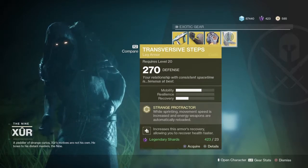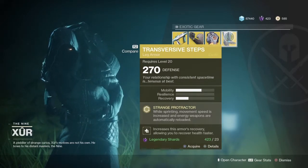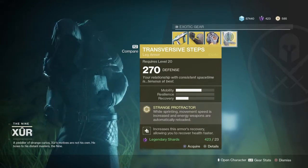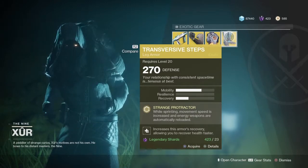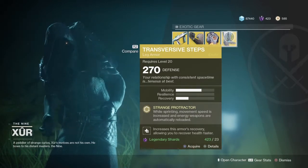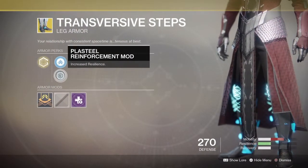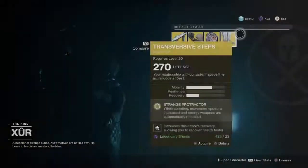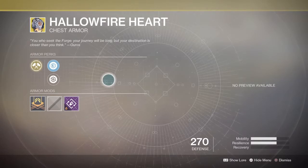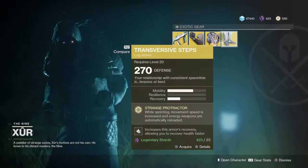And finally, the Transversive Steps for the Warlock. The Strange Protractor is the perk, and it says: while sprinting, movement speed is increased and energy weapons are automatically reloaded. That's pretty cool. And it increases this armor's recovery, allowing you to recover health faster. It can either have 2 mobility and 1 recovery, or 1 mobility, 1 resilience, and 1 recovery. And for the Hallow Fire Heart, it can either have 2 mobility and 2 resilience, or 2 mobility, 1 resilience, and 1 recovery.